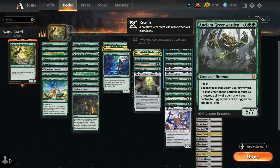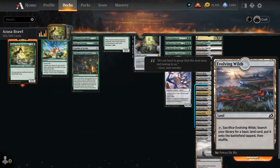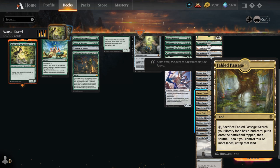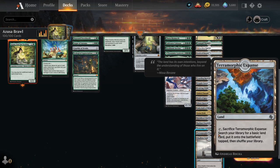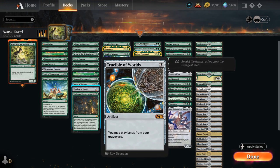Alongside those 3 ways of replaying lands out of the graveyard, we also have 3 fetch lands: Evolving Wilds, Fabled Passage, and Terramorphic Expanse. Those are probably the 3 most important lands in the deck, because they give us access to that powerful interaction of replaying lands out of the graveyard.